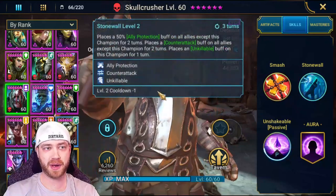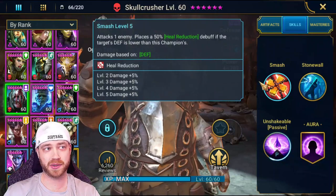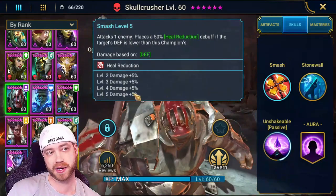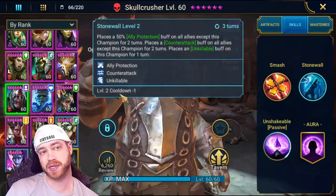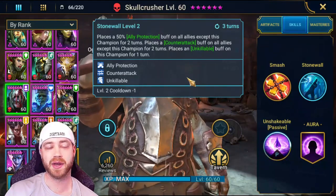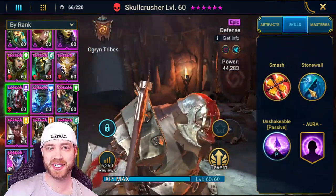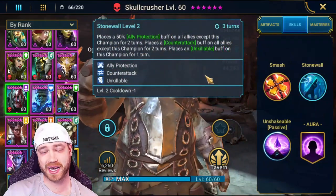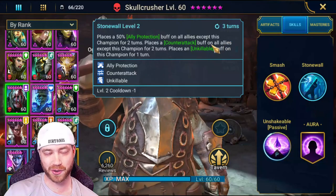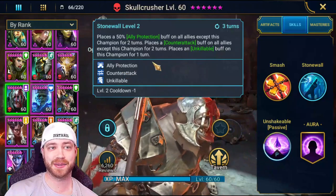We did book him out because we want this cooldown to get down to one. I actually wasted four books on this. If you did want a little bit more damage — because he needs to do damage to heal back up — you can book this out. But mainly you just want this one to get it down to a three-turn cooldown, so you can continuously have counterattack up whenever the clan boss is doing his AOE attacks. His A2 doesn't really attack — it just places a 50% ally protection buff on all allies except this champion for two turns, and places a counterattack buff on all allies except this champion for two turns.